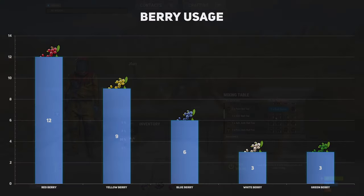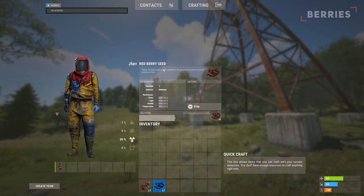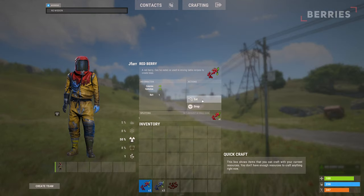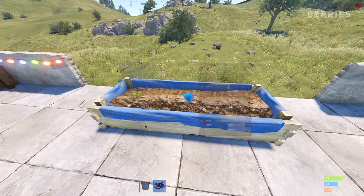The red berry is used in 12 recipes, the yellow berry is used in 9 recipes, the blue can be found in 6 recipes, and finally the white and green are both used in 3 recipes. Therefore, aim to collect more red berries along with yellow and blue. Along with looking for berry bushes, you can acquire their seeds to start farming them. You can get seeds by either collecting the berry bush or eating a berry.